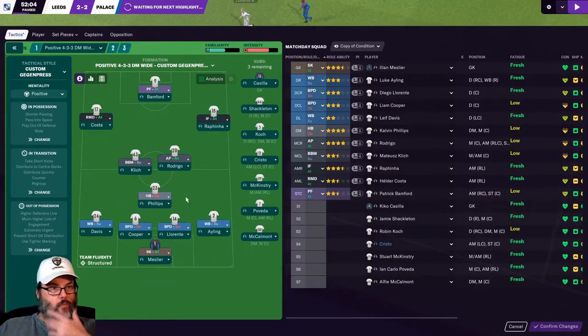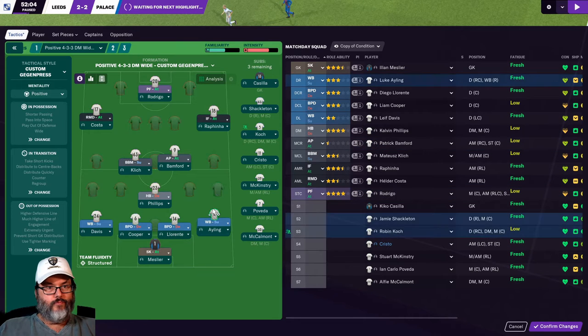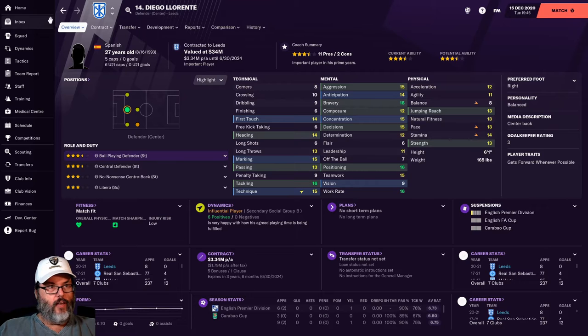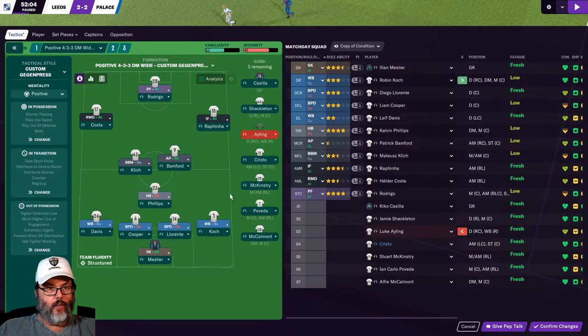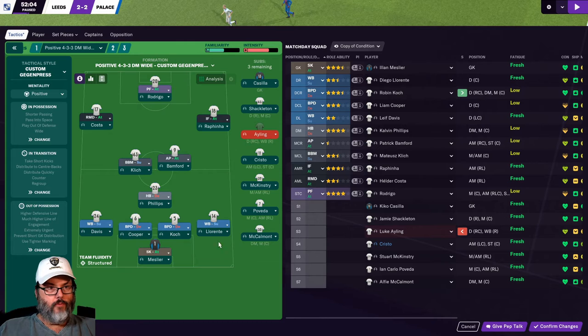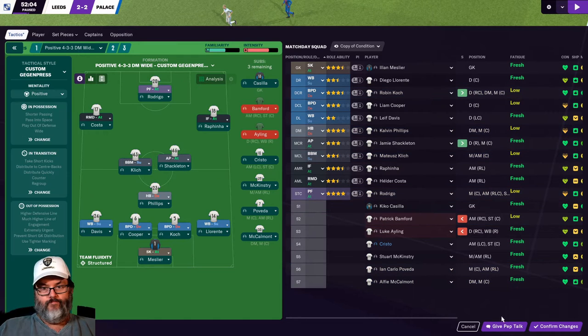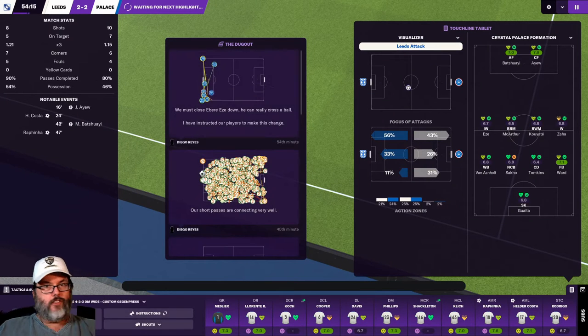Let's make a sub here. Bamford's struggling - let's put Rodrigo up top. Ayling's not doing well, and Urente can play out there, so I want Koch in the middle. And Bamford - yeah, I'm going to put Shackleton in as well. They are in a 4-4-2.